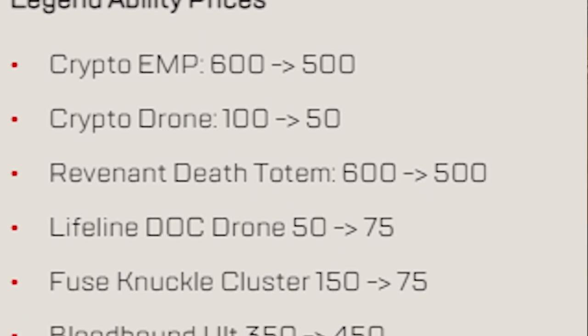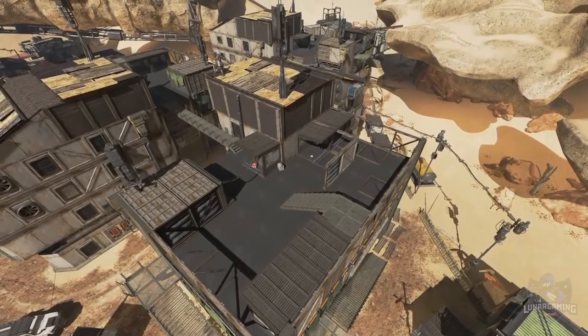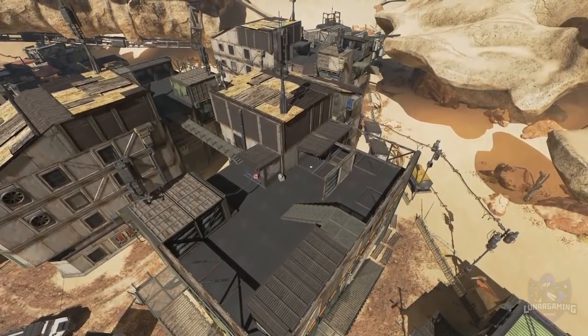For Legend Abilities, the price has decreased for Crypto's EMP, his Drone, Revenant's Death Totem, and the Fuse Knuckle Cluster.